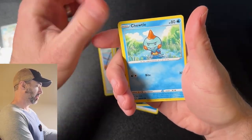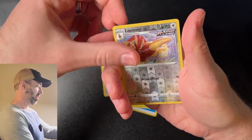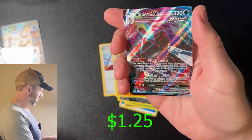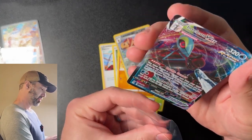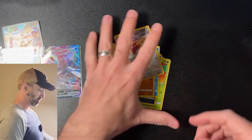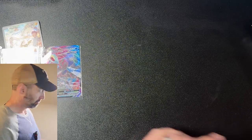Dewpowder, Vollaby, Choodle, Falinks, Lopunny. We got a VMAX — dang guys! So actually we got some pretty good hits out of these packs. Six packs, four hits. I'm okay with that.